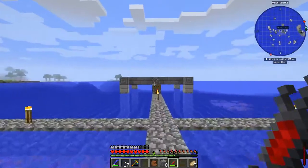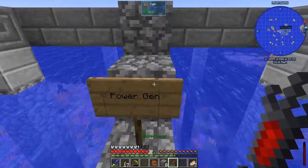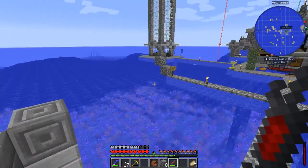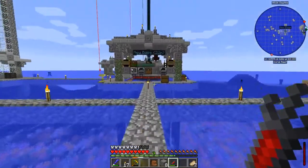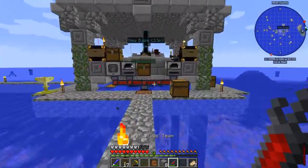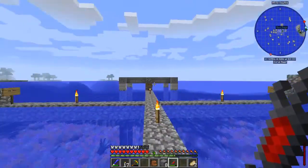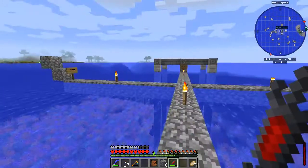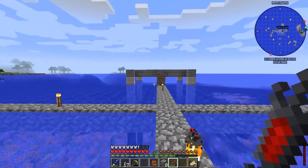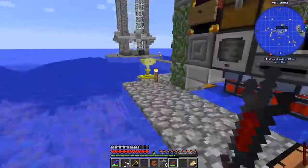And then this last little pod over here, the one that's farther along than the rest of them, this one is going to be where we're going to do our power generation. Our power generation is going to be based on lava. We're going to be able to use the magmatic dynamos from Thermal Expansion, kind of like the steam dynamo that we've got right here. We'll put a couple of them up in there, probably three - maybe five. I don't want to do even numbers, so it'll be an odd number.